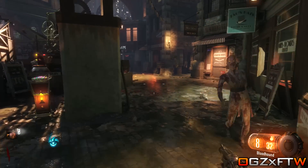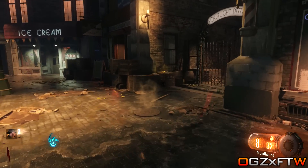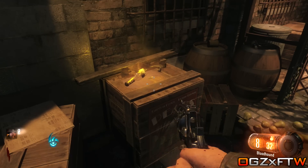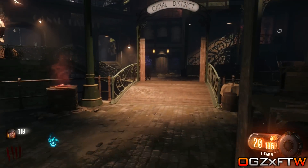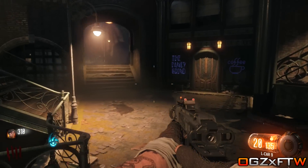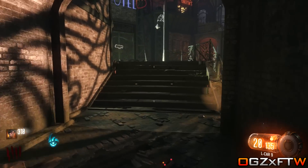There are actually three different locations that Juggernog can spawn at. Pretty much what you are looking for is these boxes once you come out of the spawn area. There are three different boxes, and if you see Juggernog on one of those boxes, that is the way to go to get it. I am going to show you all three locations so you can get it.